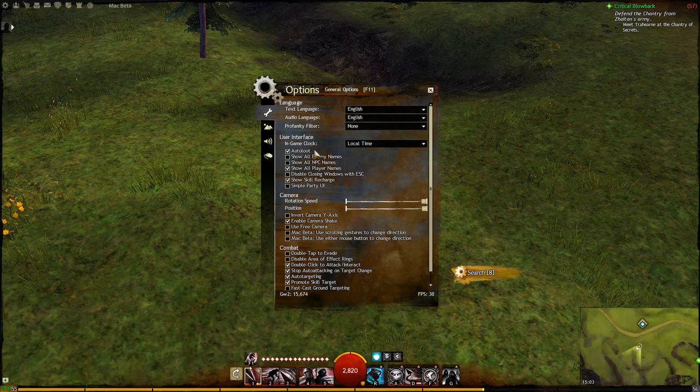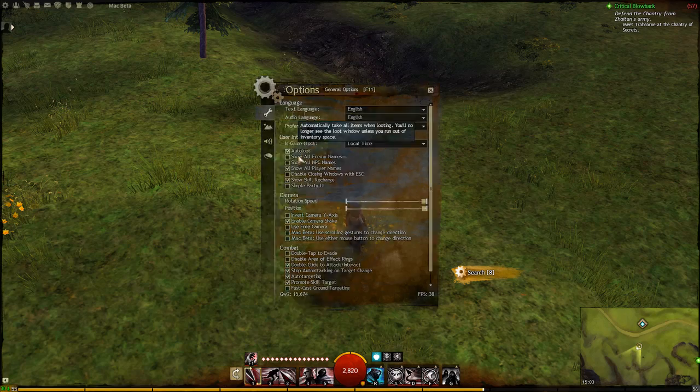You can enable auto loot from the options menu. This means you only need to press F once to loot. You should be picking up pretty much everything anyway since vendors are frequent, backpack space is large and because you can easily deposit all of your collectibles.